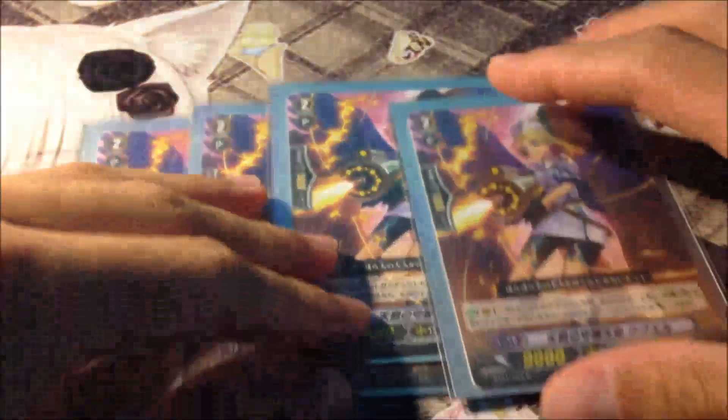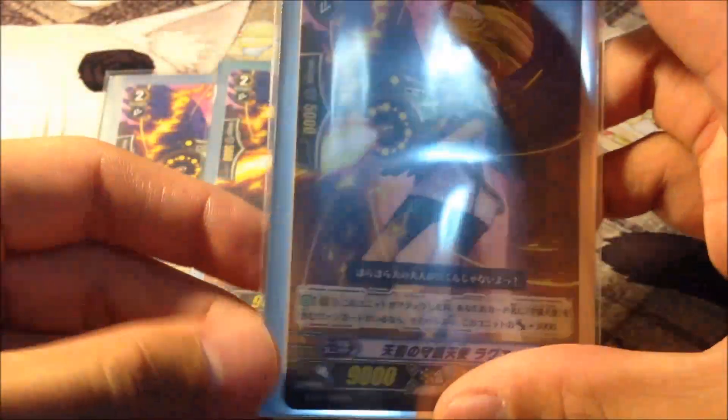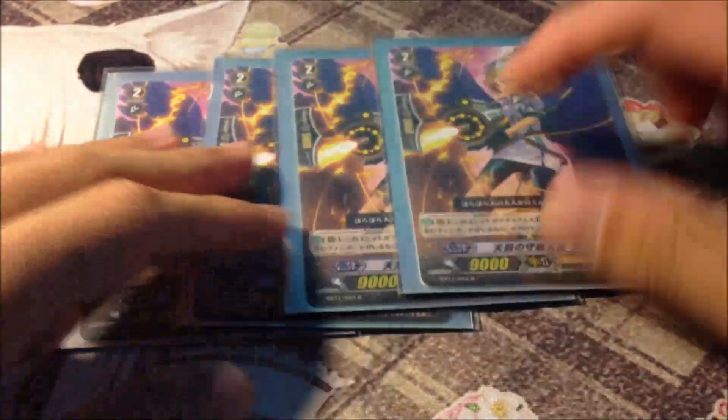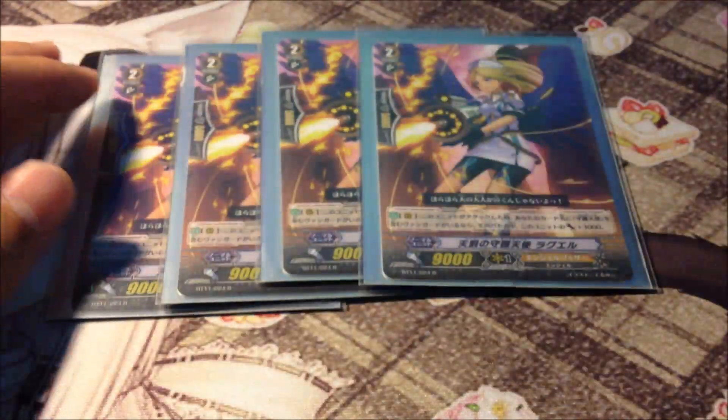Let's get on to Grade 2s. We have 4 Burning Horn Dragon clones. The ability is: when you control a Celestial Vanguard, she's a 13k attacker, which is very good against 11k Vanguards all day.